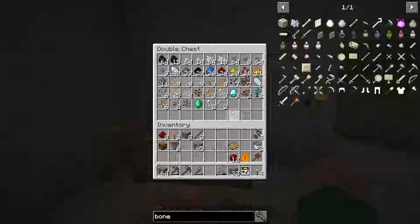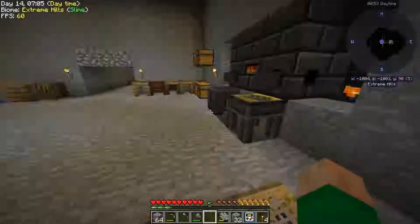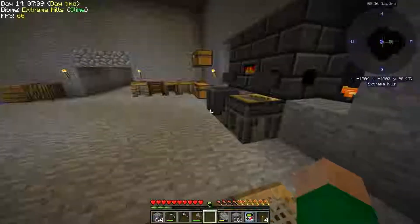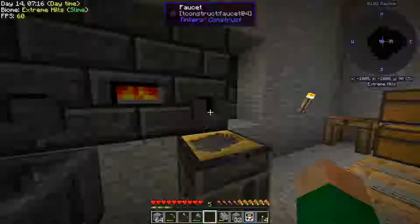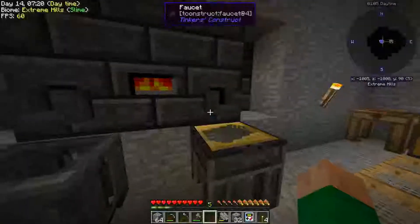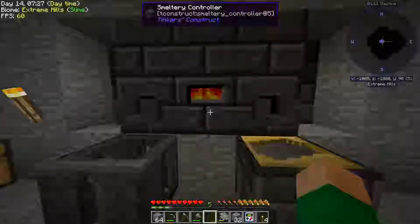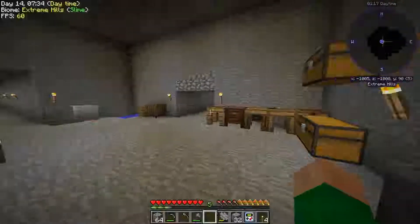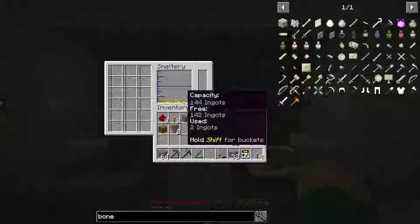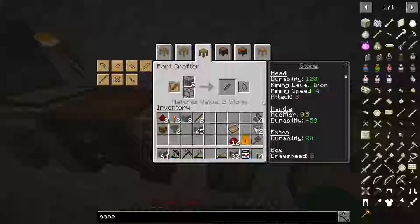We've got some resources to work with and we have a bunch of ore here to deal with, but I really don't want to sit at the smeltery and do it all manually. If you have stuff in the smeltery you have to use the ingot cast to pull it out piece by piece. So the first thing I want to do is automate the smeltery. Before I start that little project, I have gold in there for another thing which we'll get to in a minute.